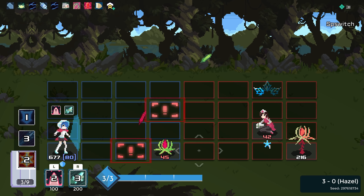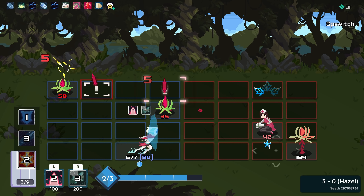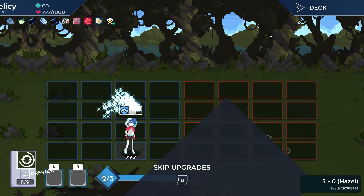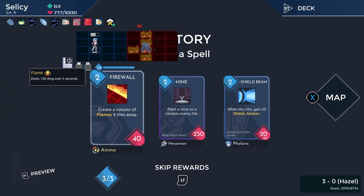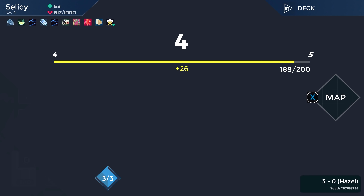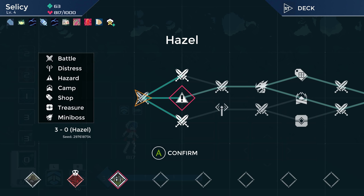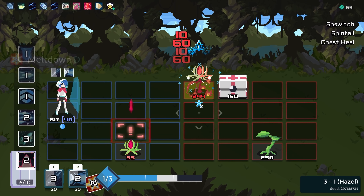Get rid of this. Very good. Take the heal. Shield Beam's pretty good, honestly — I think I'll take it. I'm basically going through this hierarchy where I'm like: does it give me defense or frost? If yes, then take. That's basically how I'm doing this right now.